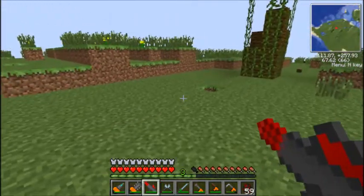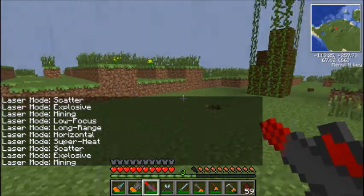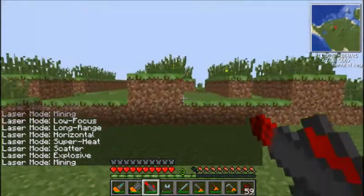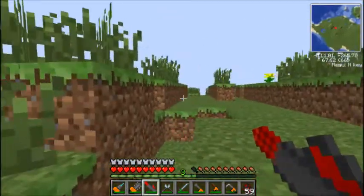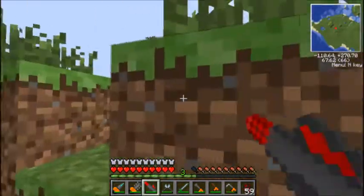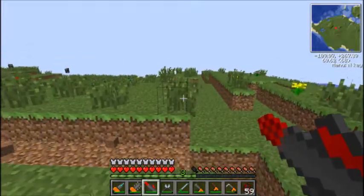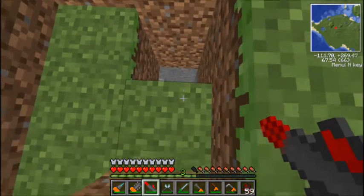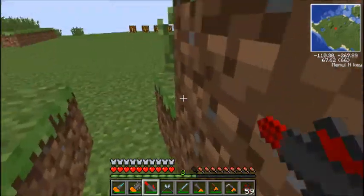Now the mining laser. Your default mode is mining. It will go through anything, but it could also destroy the items that you're shooting at. So if you are mining, just be careful about that - you don't want to be shooting at diamonds and then losing them. In mining mode as you can see it goes a fairly long way. It will also go off on a diagonal if you shoot it a bit weirdly. I'll show you why that's important in a minute.